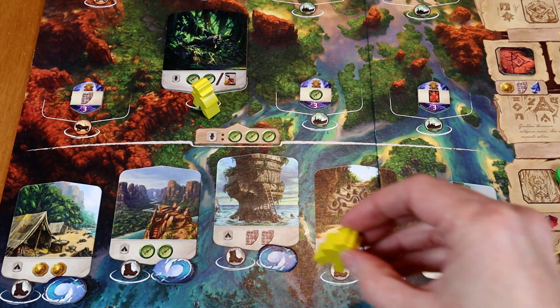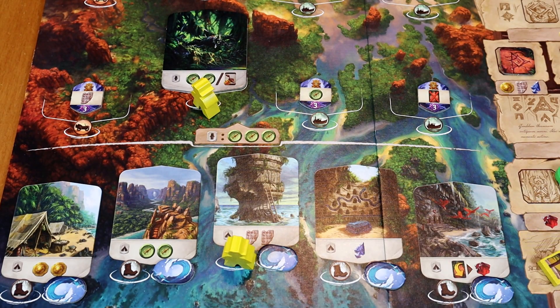In your first game you'll want to start on the bird temple board side, but there is an entirely different board called the snake temple side, which has a different research track, different requirements for going to sites and digging, and other really cool things to make the game super replayable. There's also a solo version, so this game isn't just for two to four people.